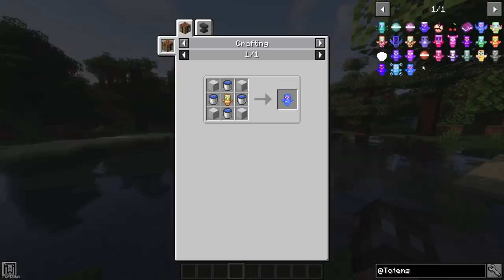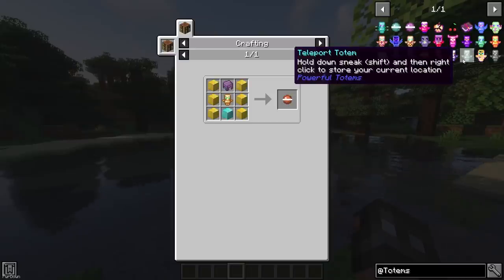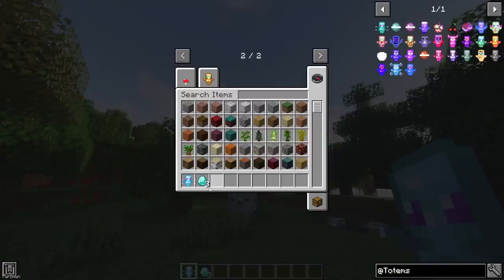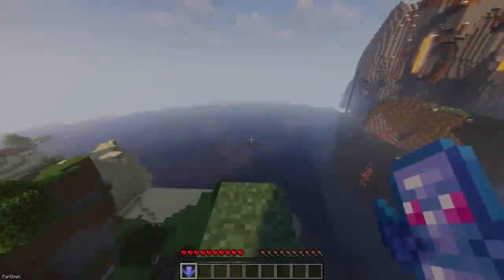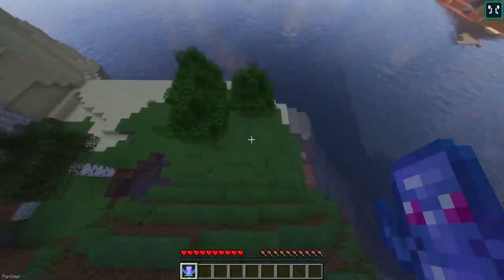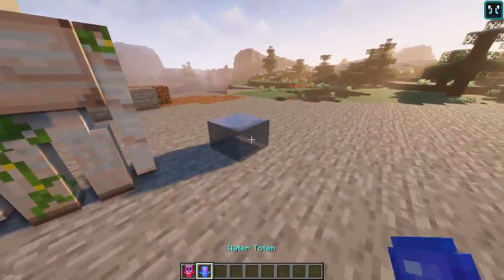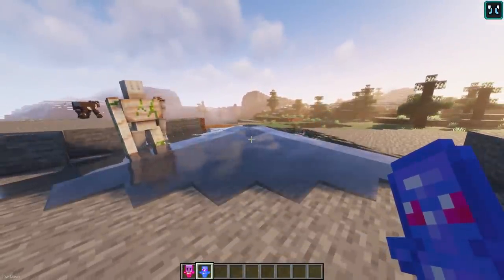Powerful Totems adds over 20 new Totems, and they all have crafting recipes. Some of the most interesting are the Magnet Totem, which will suck nearby items into your inventory when activated; the Fall Totem, which will remove Fall damage for 2 minutes; the Golem Totem, which will summon an Iron Golem; and the Water Totem, which will summon a Water Source.